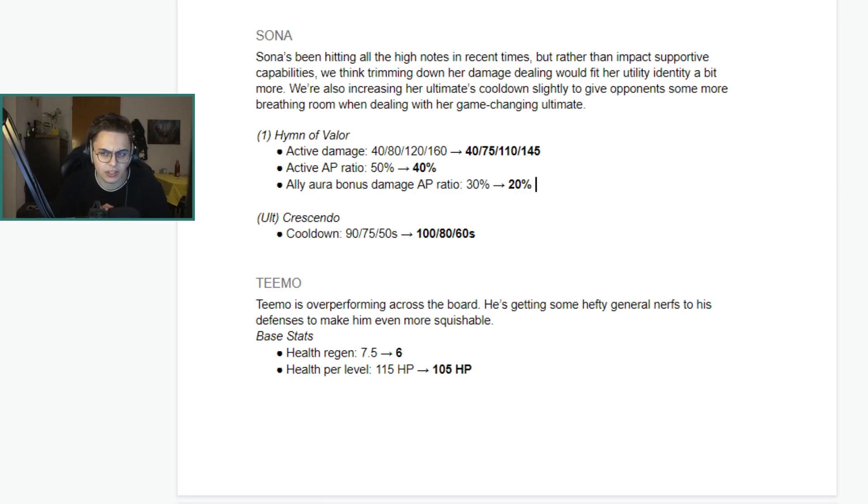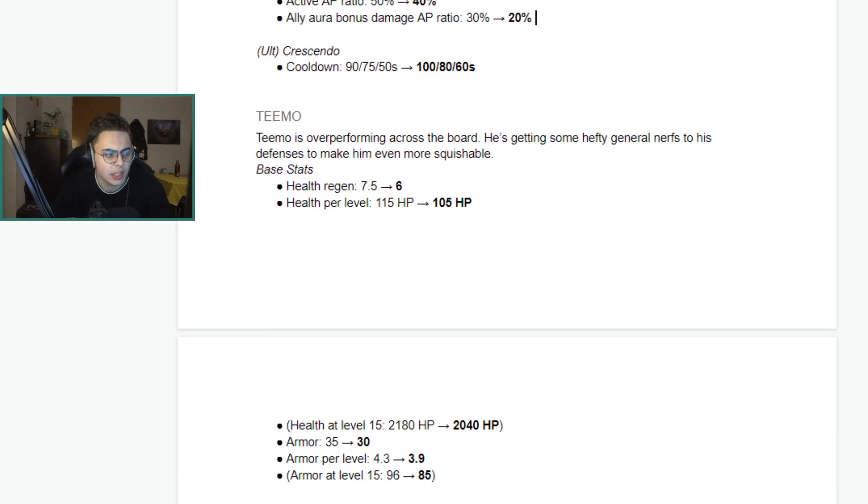The healing utility is the core component of the Sona-Seraphine duo and how they function, so not much changes there. The 10-second ultimate cooldown increase is noticeable, but the champion builds a lot of ability haste naturally, so you'll probably end up with a roughly similar cooldown in the mid-to-late game anyway. Overall, not too big a change — I think she'll still appear in competitive. She's not a great solo queue champion on her own without the Sona-Seraphine combo, so I think she'll probably be fine.